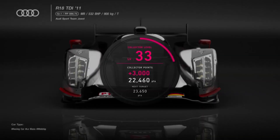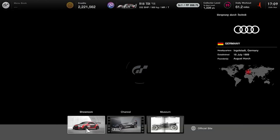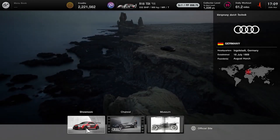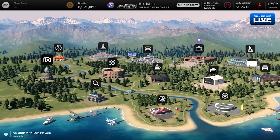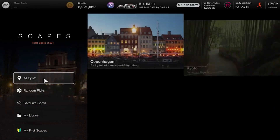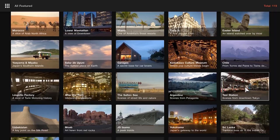With the car bought, choose the Scapes Pavilion and then search for Le Mans, which can be found under France or through looking at all featured locations. With Le Mans as your chosen Scapes location, select any of the available Scapes shots. Now place the Audi R18 TDI 2011 car into the shot and choose the camera option, before pressing Triangle to capture the shot, unlocking your trophy in the process.